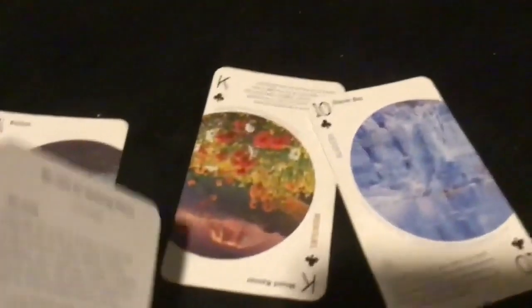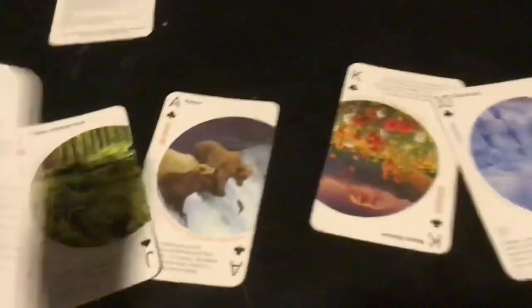Hello everybody, welcome back to another awesome Iron Plays video. And this video is how to play episode 3. It's 52 Amazing Places. This is an actual aspect of the game — looks like it's from the National Park Service. Playing cards from the National Park. There's two ways — it does work like normal cards. See, they've got like K, 10s. I use it when I play Go Fish.